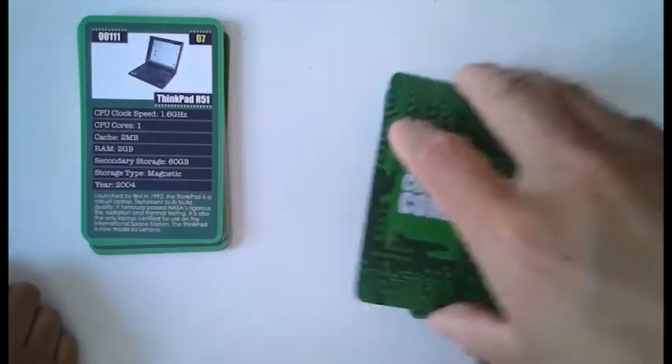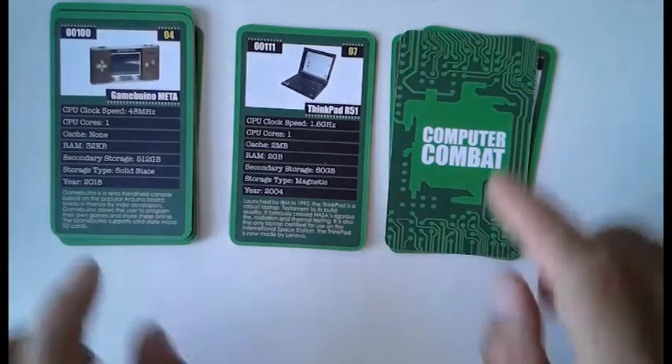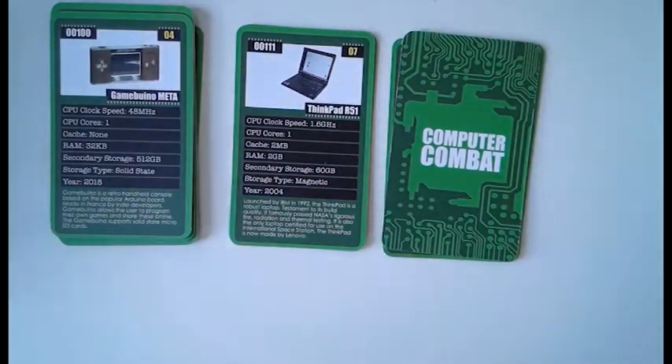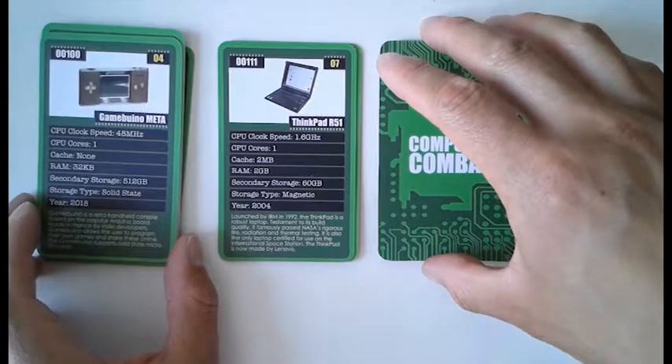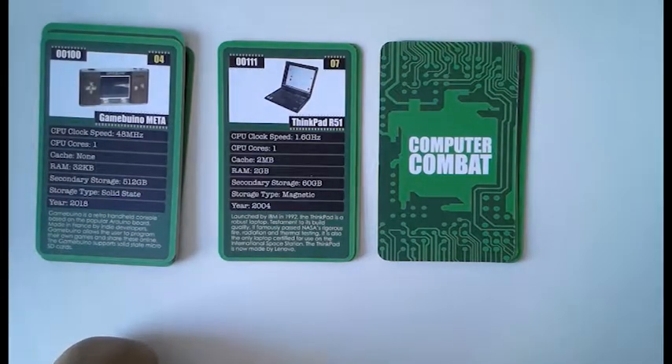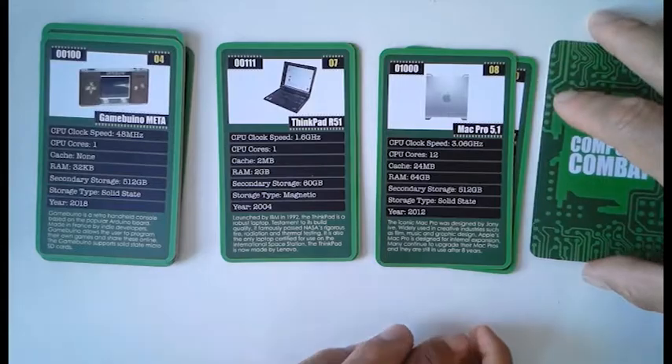Let me cover my next card up so you can't see what it is. I think I saw a bit — but that was just a white bit. So, your card then — you're playing my covered-up card. What are you going to play? CPU cores, one? The best thing you can do is a draw there. What do you think is the best thing on that card, Zee? Storage type — solid state? What do I have? Solid state as well. So it's another draw.